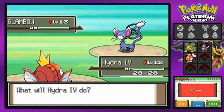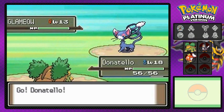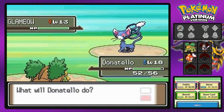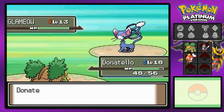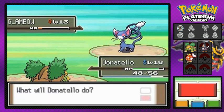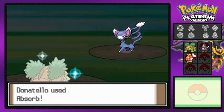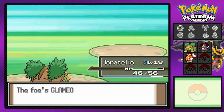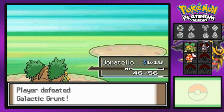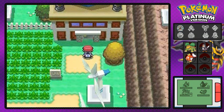Hydra number four isn't gonna do anything so I'm switching out. Going with Scratch, then Razor Leaf — but Razor Leaf misses! This guy goes with Hypnosis — didn't even see that coming. Then Razor Leaf connects, and we use Absorb to avoid wasting potions. We defeated him and he can't believe he lost to a kid. He mentions we need the Works Key to get in.